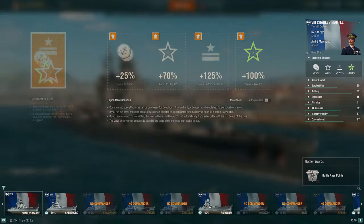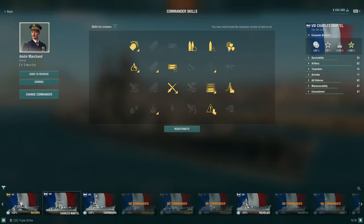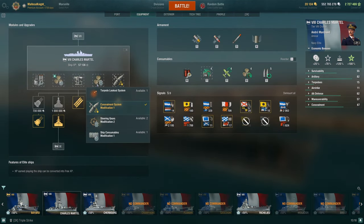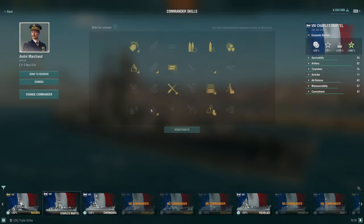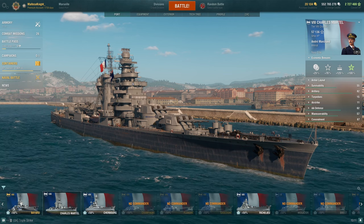To recap the build: Last Stand, Incoming Fire Alert, Gun Feeder, Grease the Gears, Consumables Enhancements, Demo Expert, Adrenaline Rush, Superintendent, Survivability Expert, and Concealment Expert. Modules: Concealment System Mod 1, Prop Mod 1, Aiming System Mod 1, Engine Boost Mod 1, and Main Armaments Mod 1. If you're wondering whether to run this on Henry — I wouldn't. This build works well specifically for Charles and San Luis due to their better concealment. On Henry you'd change the build.